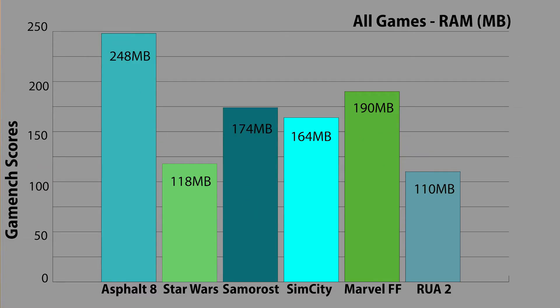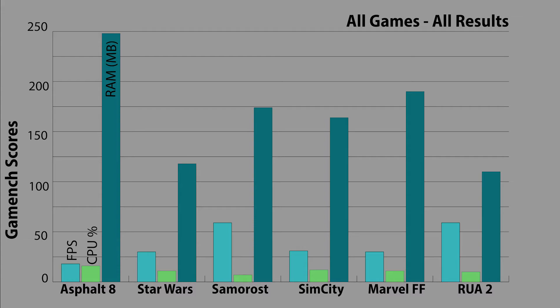For RAM, there's a bit of a wider range, with Asphalt 8 again having the highest average at 248 megabytes — but again, not very high numbers in general. It's interesting to see that Lego Star Wars and Robot Unicorn have the lowest usage rates, and Future Fight and Samarose 3 coming in second and third highest. Here are all of the stats for all of the games tested, to give you a visual idea of the results. It's interesting to look at correlations between all three measurements across all six games, as it gives you an idea of the optimization that the developers have done behind the scenes — similar to PC gaming.